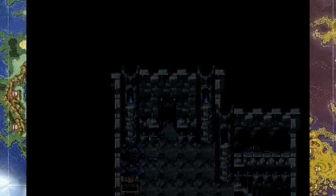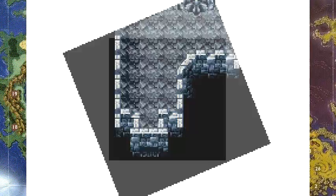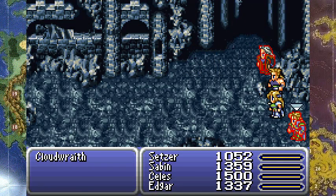Anyway, let's finish up this damn crypt. Why does this have to bring us here again? Something about... I think it was vaguely alluded to that it would help us fly, but I guess we'll find out.